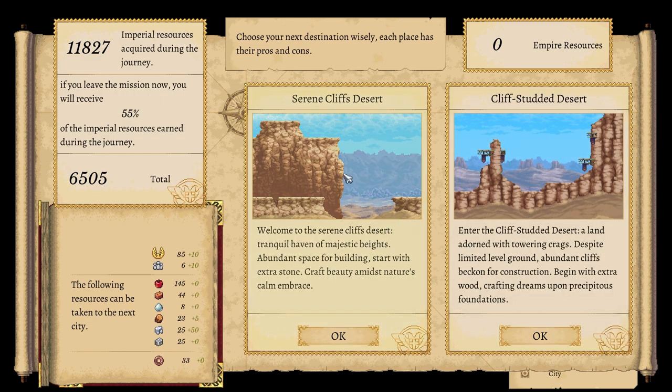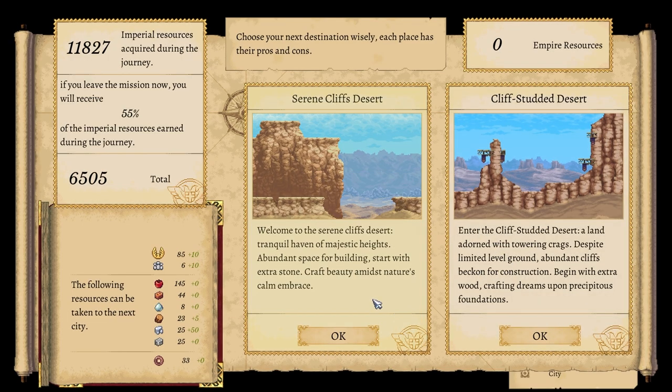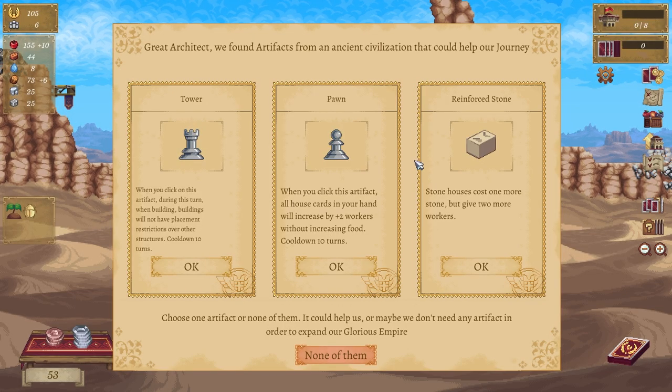Oh yeah, here we go — oh desert! Welcome to the cliffs of the desert. Cliff-studded desert, interesting. I get 50 wood or I get 50 stone — 50 wood, 50 stone, sure. Reach a population of 60. Reinforce stone — stone houses cost one more stone but give two more workers. When you click this artifact all houses in your hand will increase by two workers without increasing food. When you click on this artifact during this turn, buildings will not have placement restrictions over them — oh yeah, I like that one.